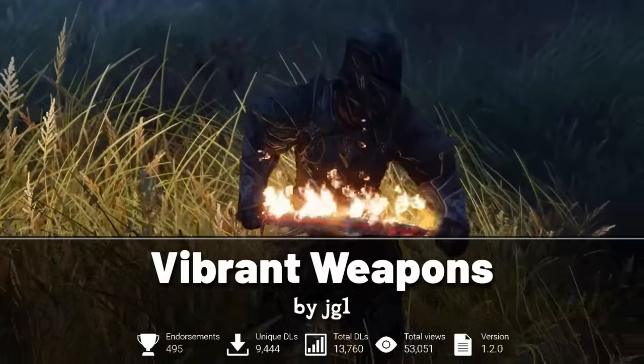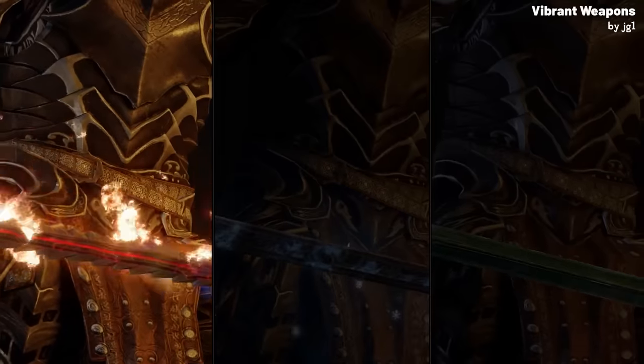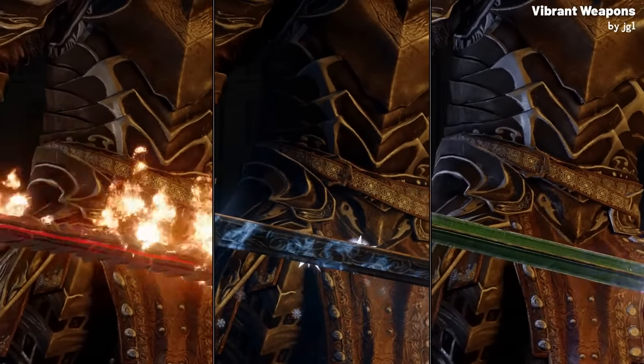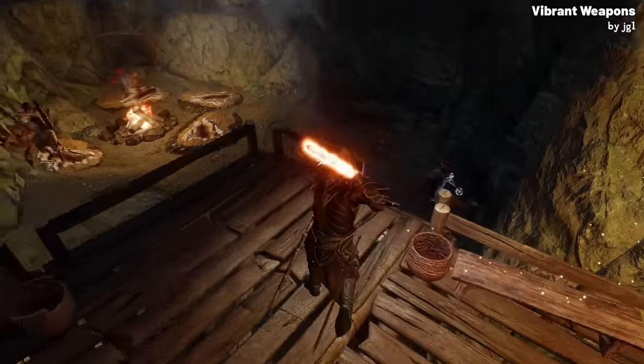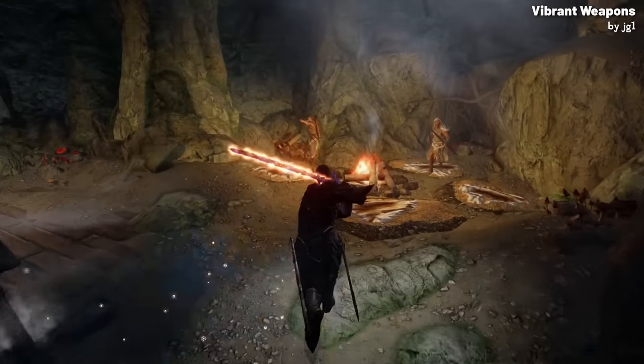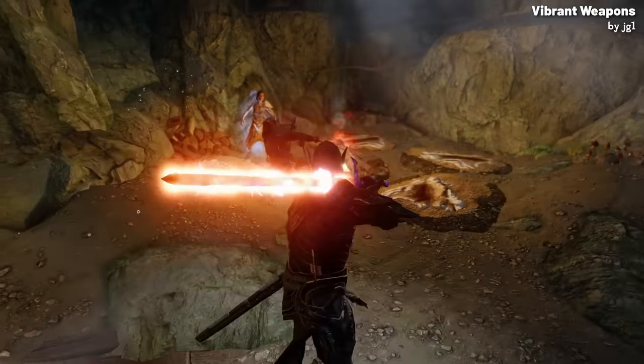Vibrant Weapons is a Skyrim mod that enhances the game's visuals, specifically focusing on weapon enchantments. It adds detailed particle effects to weapons enchanted with fire, frost or shock damage, and the effects warp to change to match the type of weapon you're using. If you have a weapon that combines these enchantments, like fire and frost together, the mod gives it a unique visual blend where you can see both at once, making it look even cooler.